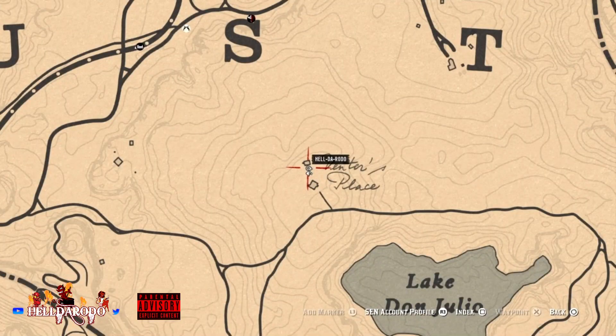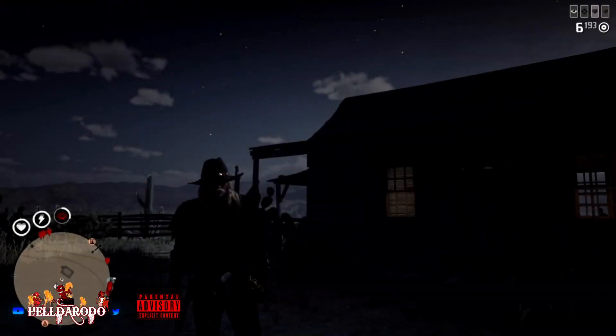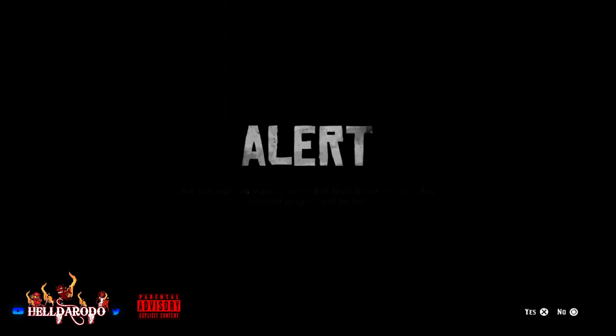Hey guys, here's your next spot for the liquor bottle. This new Austin area has a nice little cabin. There's really not a lot to collect here, but we're on liquor bottles — you know the deal.